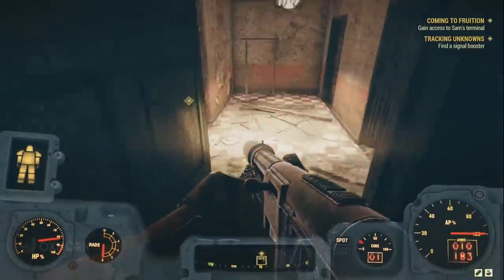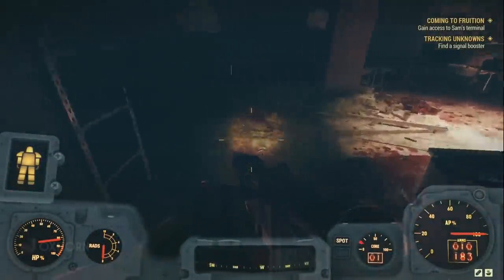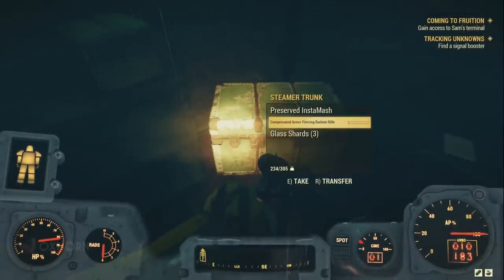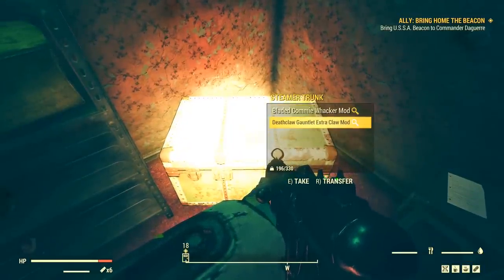Moving back through the hole in the wall, we can finish exploring the women's changing room. But both of these are empty, save for one man's skeleton. Heading back out, we can move to the southeastern corner, where we find an end-of-dungeon steamer trunk. And inside is the USSA Beacon. We've got what we came for. Now to uncover the story about this place.